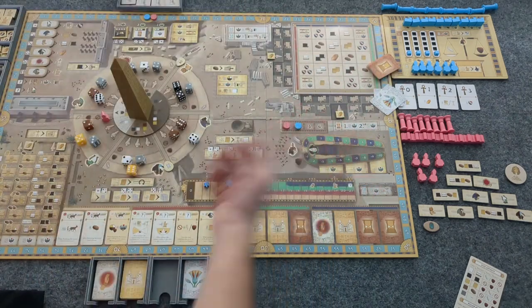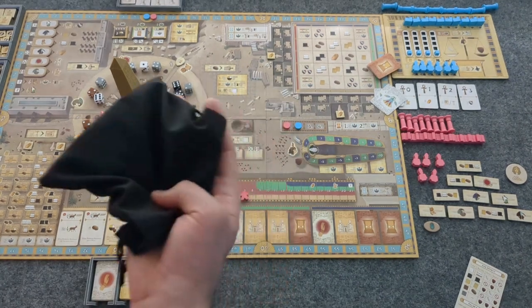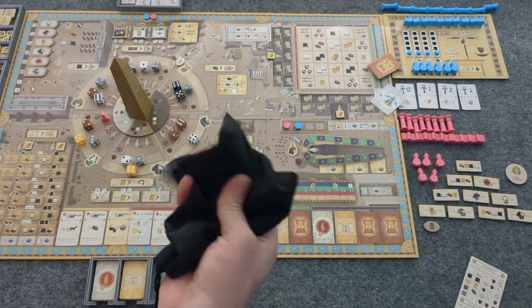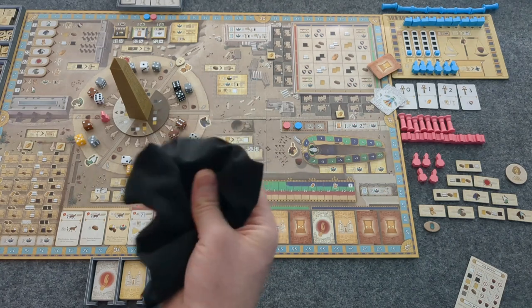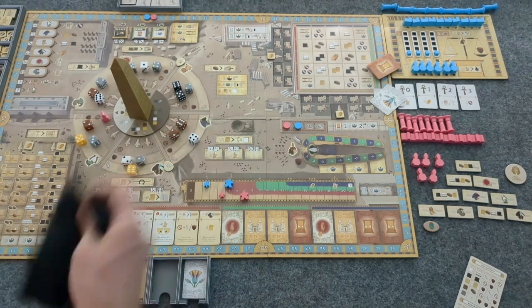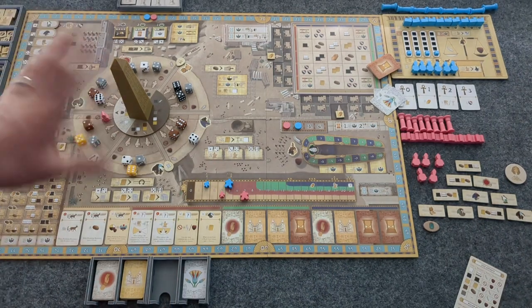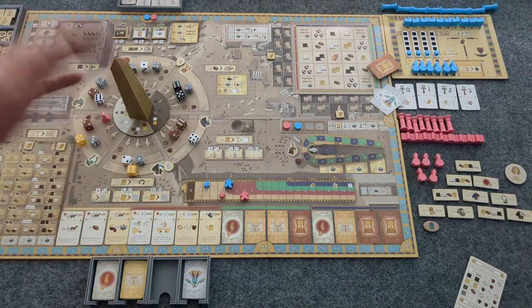So we do have two players set up. We have four dice in here for when we get to the matte phase, or for the rotation. When we get to the rotation, we can put more dice on the board.